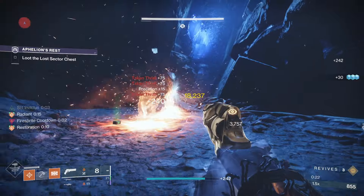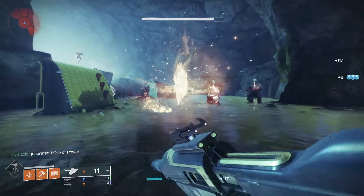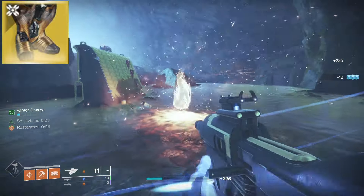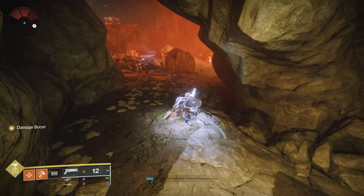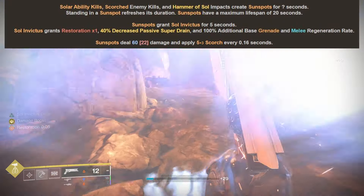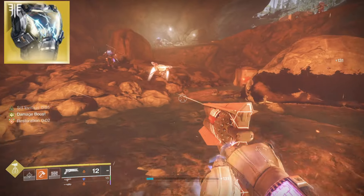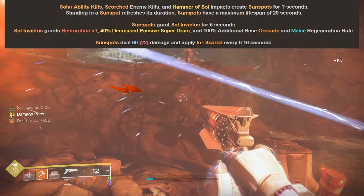Sunspots at base last for 5 seconds, but you can extend them by passing in and out of them — I was able to get them to last about 8 seconds, and the compendium says they can last up to 12 seconds. The Exotic Boots Phoenix Cradle will double the lifespan of a Sunspot. Sunspots also reduce our grenade and melee cooldown by half of our base regen rate, or in other words it regens 100% faster. This stacks with other ability cooldown buffs like Heart of Inmost Light. Lastly, Sunspots apply 5 Scorch at base and 8 Scorch with Ember of Ashes every 0.16 seconds.